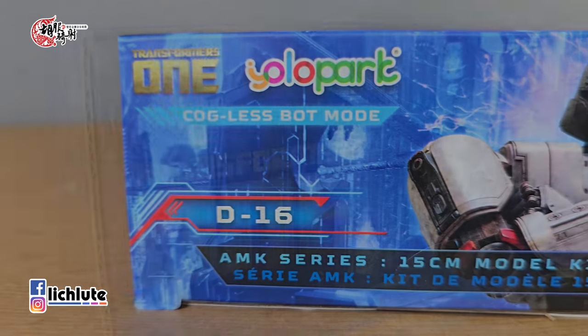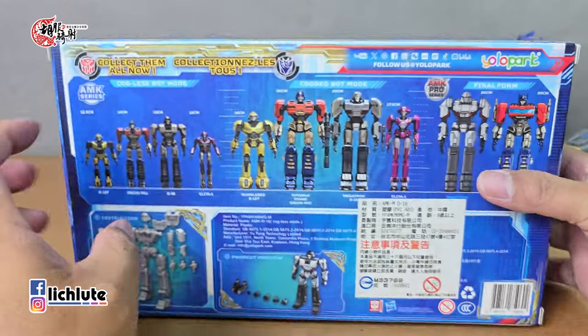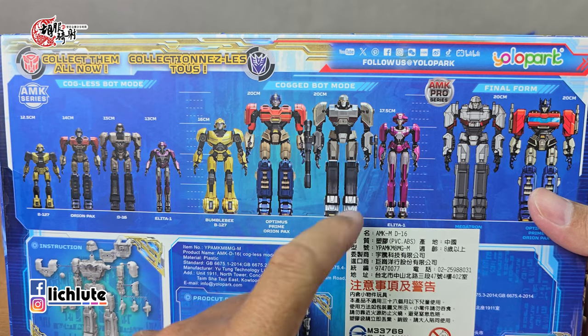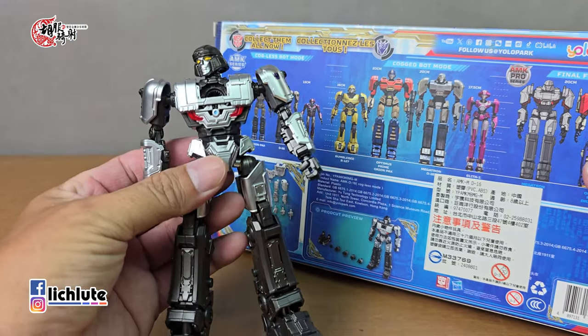欢迎各位再次收看狐狐记车的变形金刚分享时间，这是我们第1895集的节目。今天给大家分享一个起源系列的玩具，Yolo Park所推出的D16。其实我今天本来想要连Megatron一起做的，就是它第二个形态，但是这款我买了之后，组装的时候发现了两手都是右手，所以中奖了，今天只好单独给大家做这款D16。